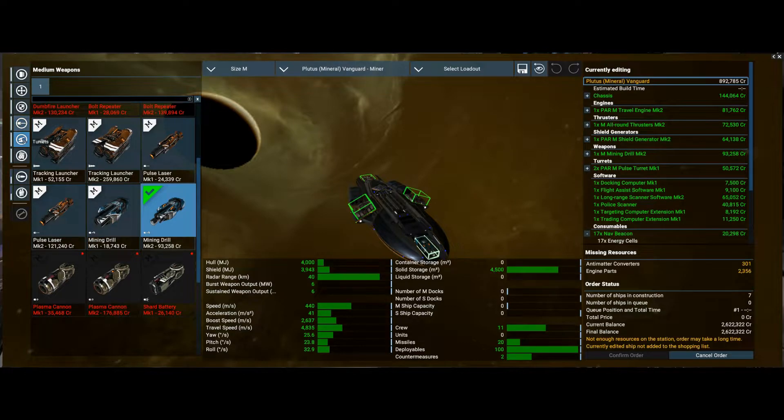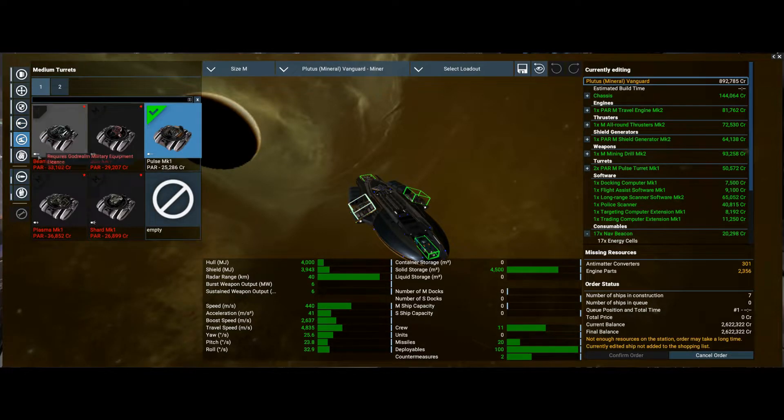How about the turrets? You don't have that option anyway — it requires Godrealm military equipment licence. So we've got to accept that one. Pulse mark 1, not very powerful, but there you go. 2x pulse mark 1 — all that we'll keep.